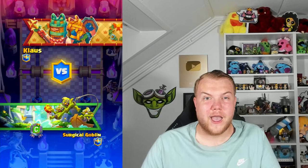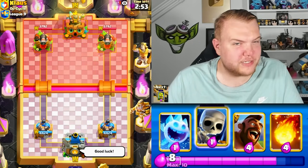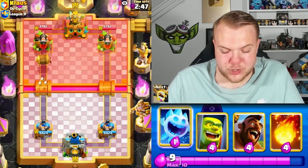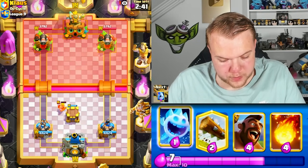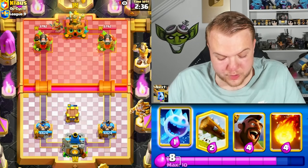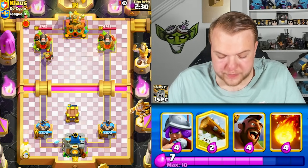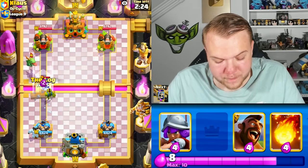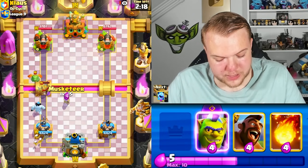Let's hop into the last match of today's video. Really fun games — it's always fun playing 2.6, especially different versions without the hog rider or without the cannon, different evolutions. This guy is a barbarian barrel user and I believe that's a Korean clan. Korean players for some reason love playing splash art graveyard — okay I think it is going to be graveyard. Let's go musketeer up high to avoid poison value.